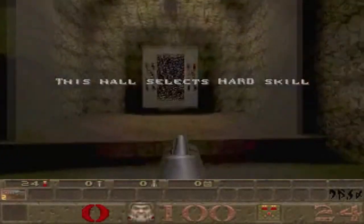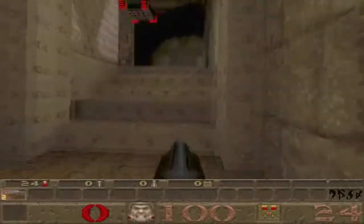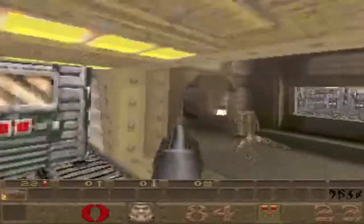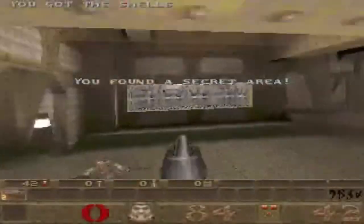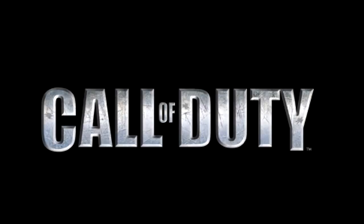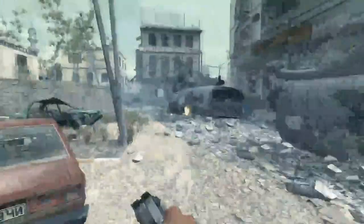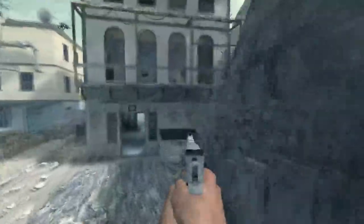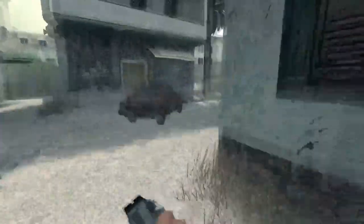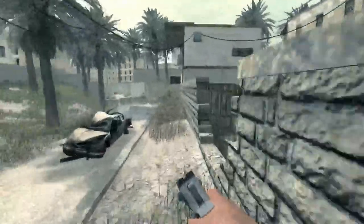Strafe jumping was first discovered in 1996's first-person shooter Quake. Although it was a bug, it was a widely used tactic, so the developers were convinced to keep the source of the bug in the coding. Any game that uses the Quake engine has a certain version of strafe jumping, and most Call of Duty games are included. A specific horizontal mouse movement performed while sprinting caused the player to travel faster than normal sprinting speeds. Combining this technique with jumping was soon discovered to be even faster, which gave birth to the name strafe jumping.